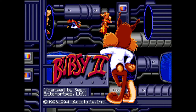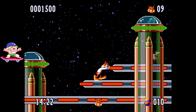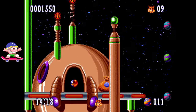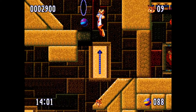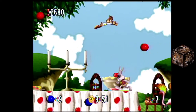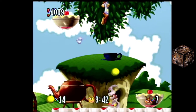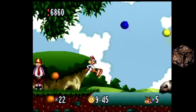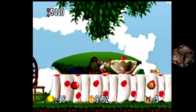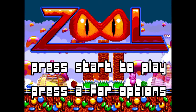Bubsy 2 on the Genesis — everything that is Bubsy is already wrong. He's an annoying character with floaty controls, moves too fast, but when he gets hit he stays alive, which is very welcome because you're going to get hit a lot. Over on the Atari Jaguar the graphics are better and more colorful, but one hit and you're dead — and you're going to stay dead all the time. Things that shouldn't kill you kill you, like a balloon. I don't recommend either one, but if you really have to, turn to the Genesis.